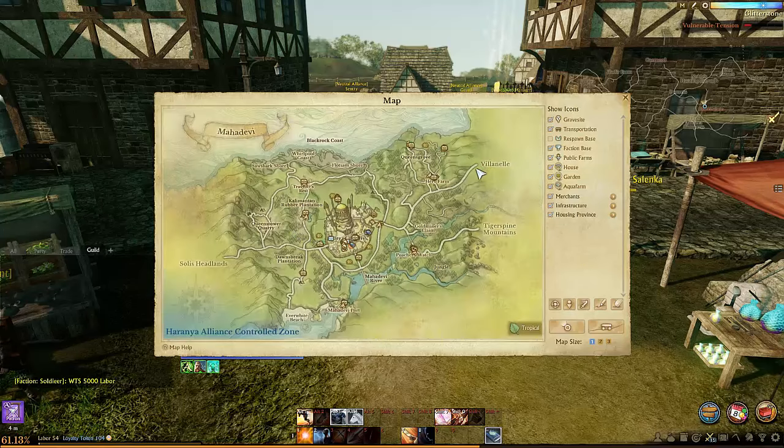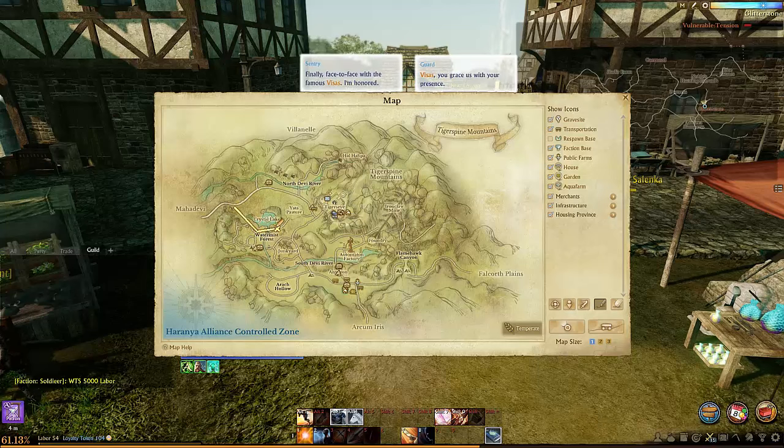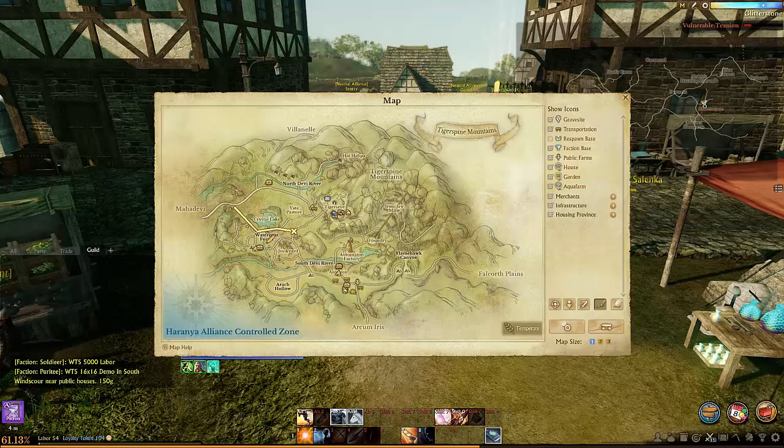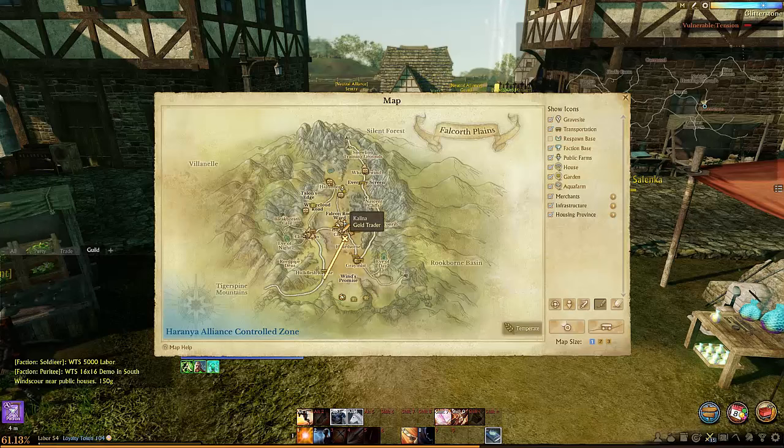Then you proceed to Villanelle, where you go through Lutsong Harbor, down south to Mahadevi. There's no shortcut in Mahadevi — you just go through Poacher's Watch into Tiger's Pine. In Tiger's Pine you can cut through along this lake, across this bridge, and then here — it's a pretty cool shortcut. There are tigers and some mobs along the way, but they won't kill you. Then you enter Falkorff, where you can cut through here. There's a tower, and you're aiming for the right tower where Kalina Gold Trader is. That's your goal, that's where you're going.